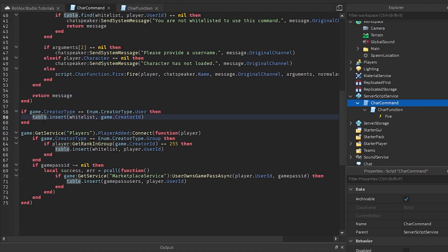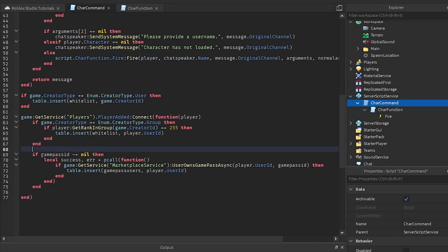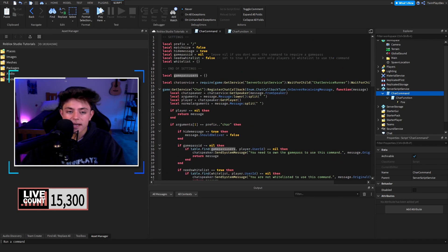We have game.CreatorType — if it's the game creator ID, they're automatically on the whitelist, so if I made the game I can automatically use this. Another check: if the creator type is group and the player is in the group with rank equal to 255, they get inserted into the whitelist. You can change this number — for example, if it's greater than 253 they can be on the whitelist. Then if game pass ID is not nil, we check if they own the game pass and add them to game pass users.